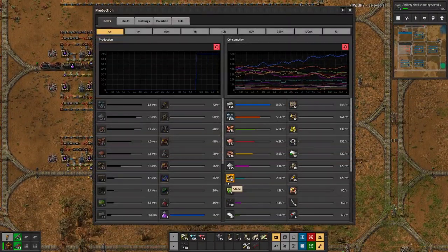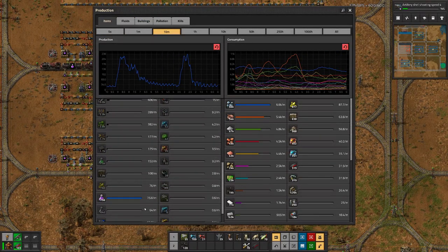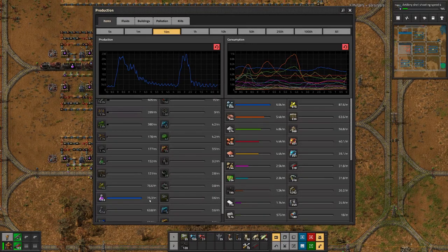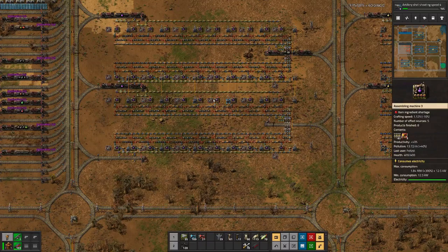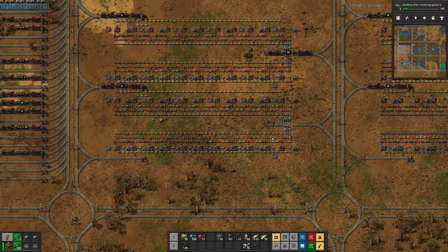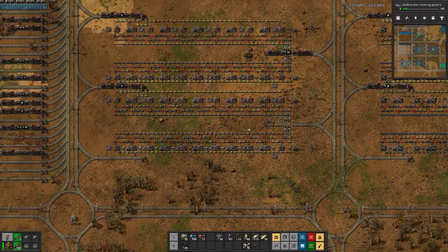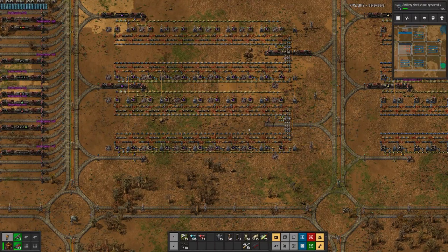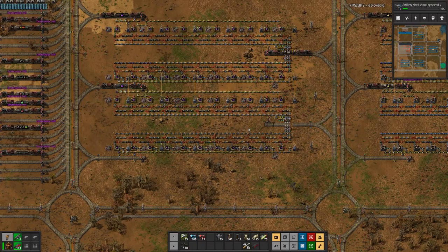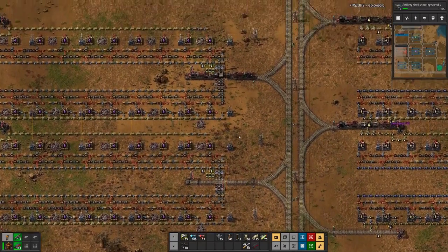If we look at production now, we are still at around 70–75, so not much has changed since before we added the modules. But I think to really see if there is a difference, let's wait 10–20 minutes and then have a final look at where we stand.